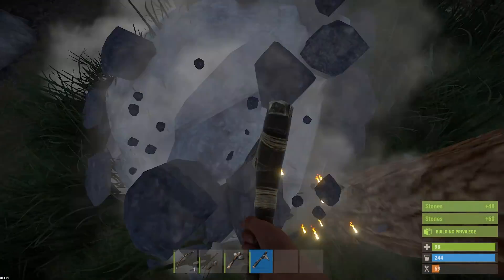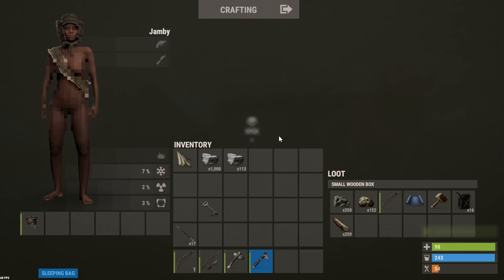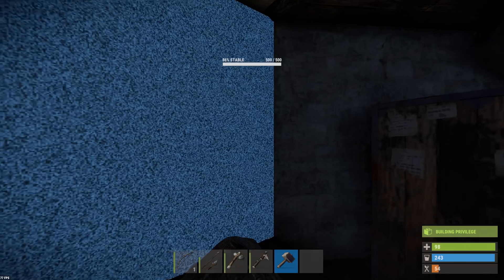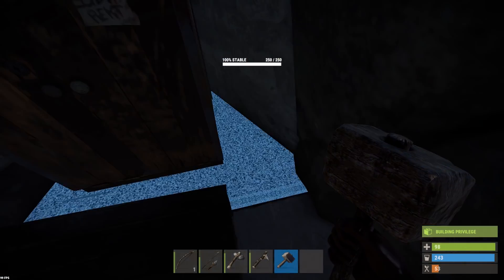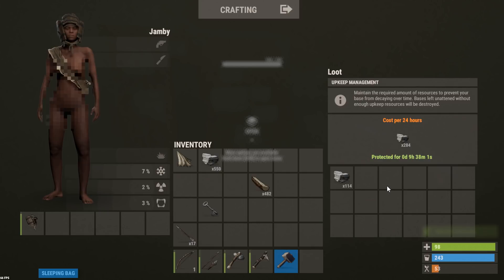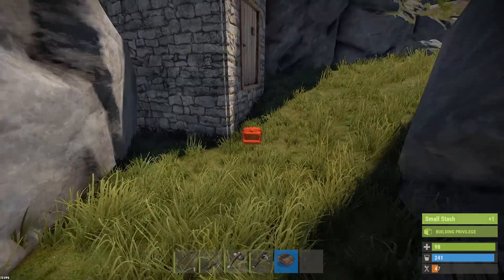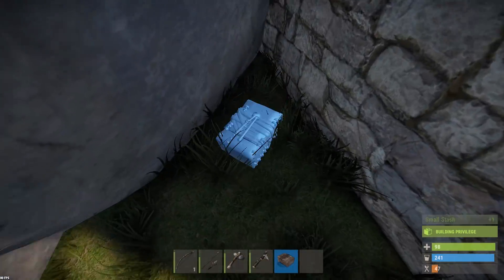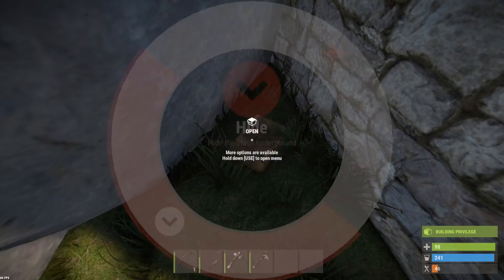I think we've got enough stone to upgrade the rest of the base - let's quickly check and grab our hammer. We've got the roof there - upgrade those two. I think now all we need in the tool cupboard is just enough to protect it for nine hours - pretty cool. We're just going to craft a stash and leave the key in it before we head out. There we go - we can place it here. Let's hide that.